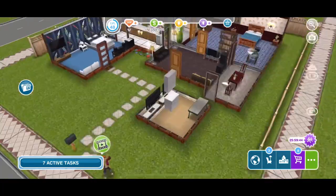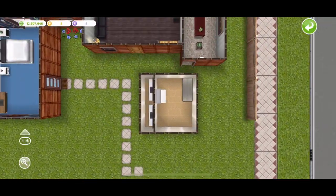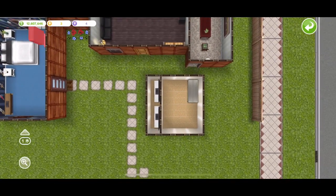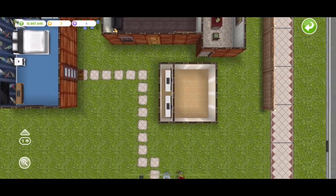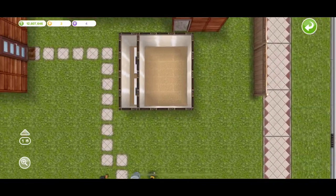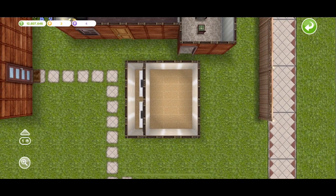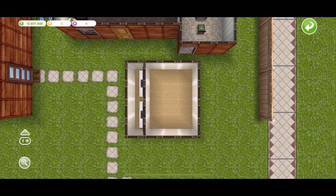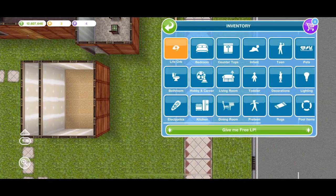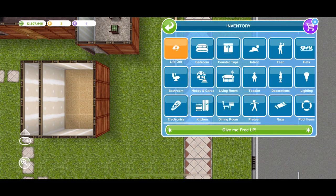I'm going to use life orbs this time instead of my snow globes, because I showed you last time that you can actually duplicate the life orbs, which is so good. If you get a platinum life orb you can actually duplicate it for 300,000 dollars, so if you get 65,000 of those, imagine how much money you'll have — you'll never need to purchase simloids again.